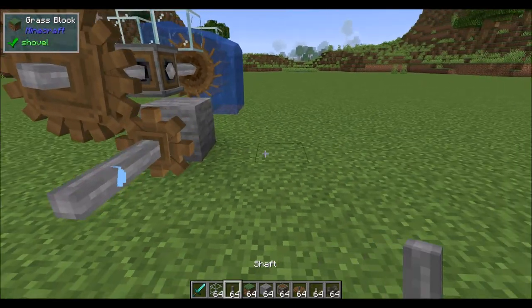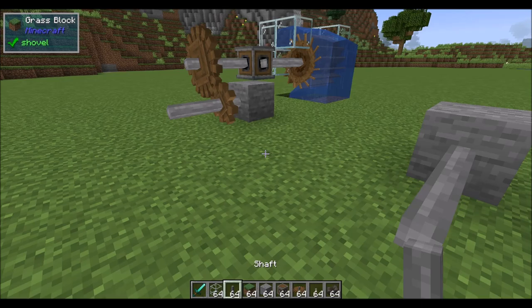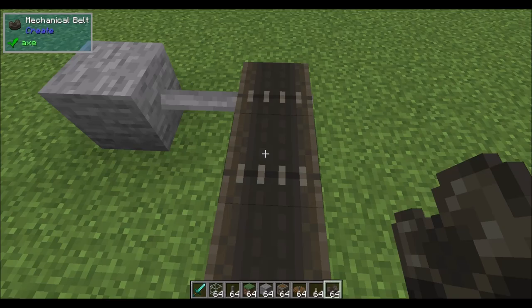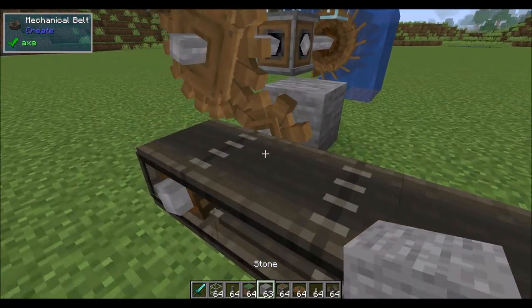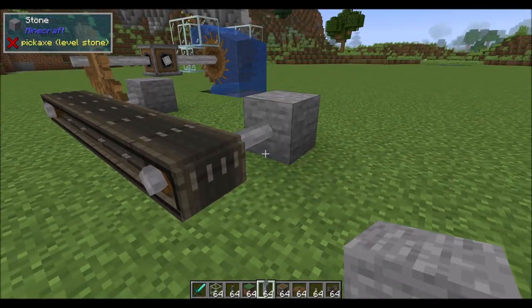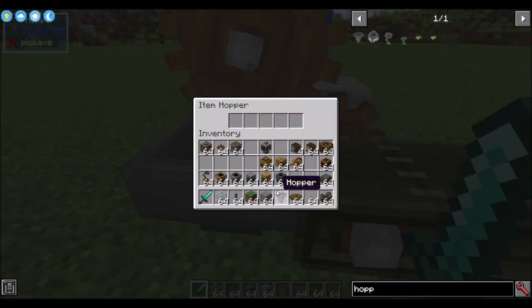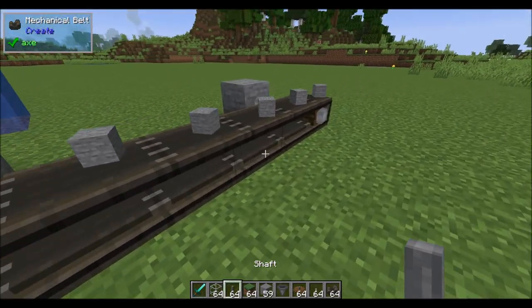Let's set up a belt and have some items transfer along it. Players can totally ride on belts too! One way to automate item feeding is with vanilla hoppers — place items in a hopper and it will deposit them onto the belt. Very simple and straightforward.